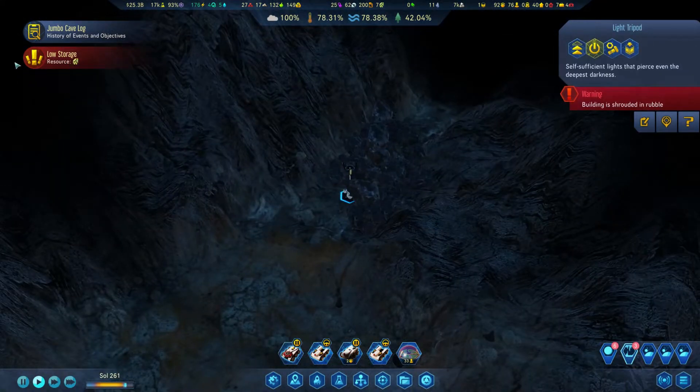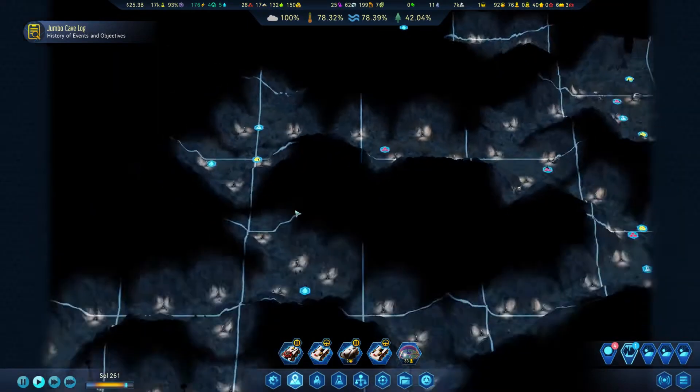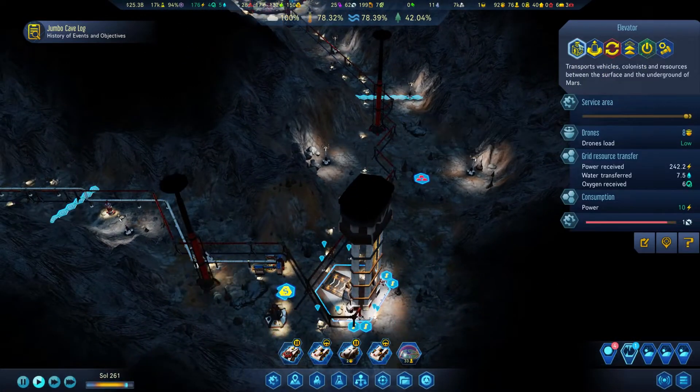Building not working - light tripod, that's fine. I'll just leave it as it is. Low electronics - we're going to go and transport some of them from the surface. They're building it! Let's transport some electronics. We're going to have to maintain a lot of stuff.